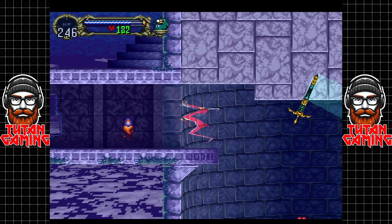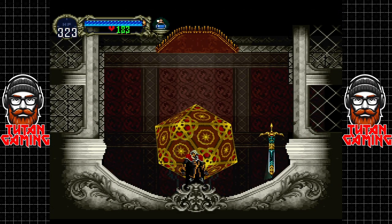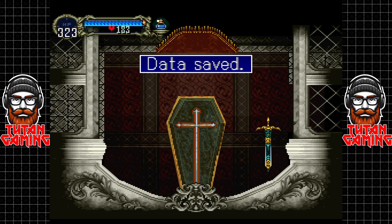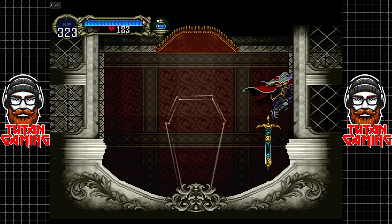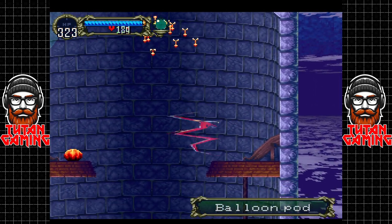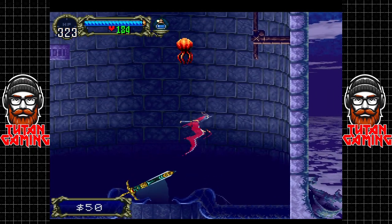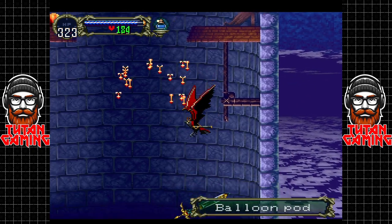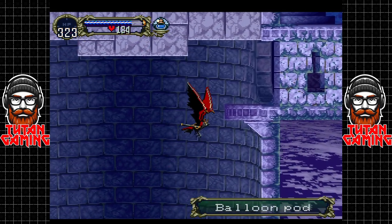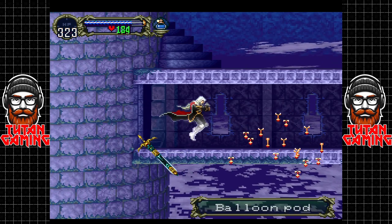What is through here? Another save room. We're going to take advantage of that save room — why not? When in Rome, do what the Romans do. I'm sure it's a fascinating exercise of blood and glory. I'll be careful here because the spores will damage you, and when you get damaged you get knocked out of your bat form.